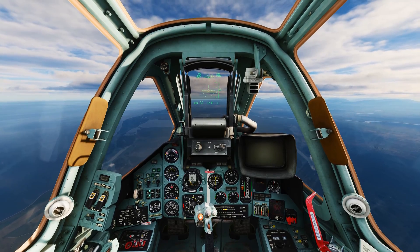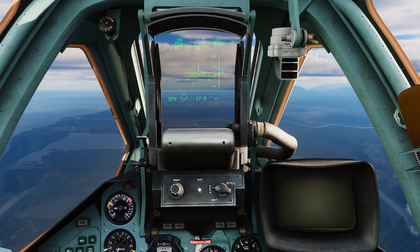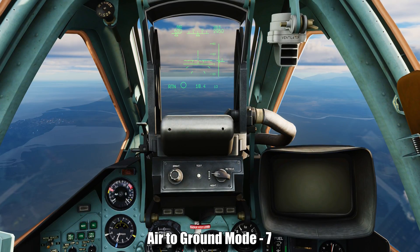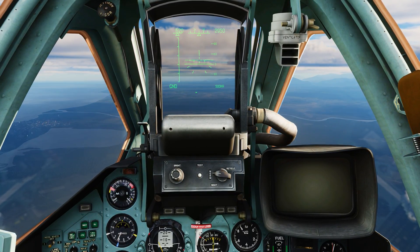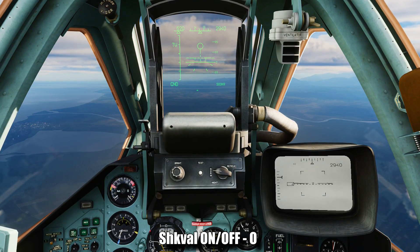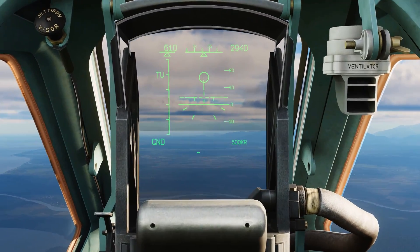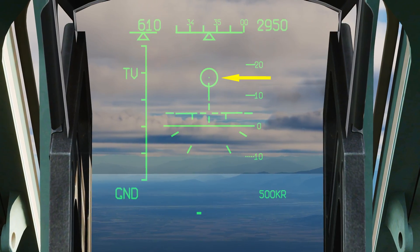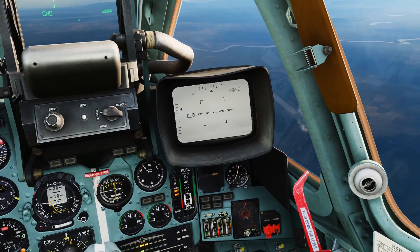The Shkaval will not turn on if you are in navigational mode. We are currently in return mode as shown at the bottom left. Press 7 to enter air-to-ground mode — you'll see GND for ground mode — and now press O to turn the Shkaval on. On the HUD you will see the word TV indicating the Shkaval is on, as well as a little circle at the top indicating where the Shkaval is looking.